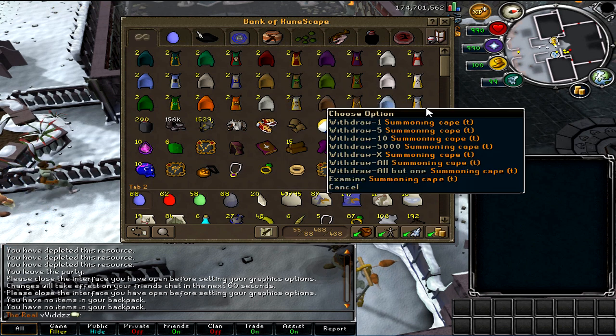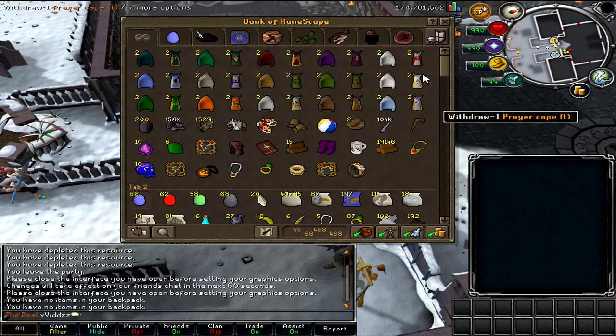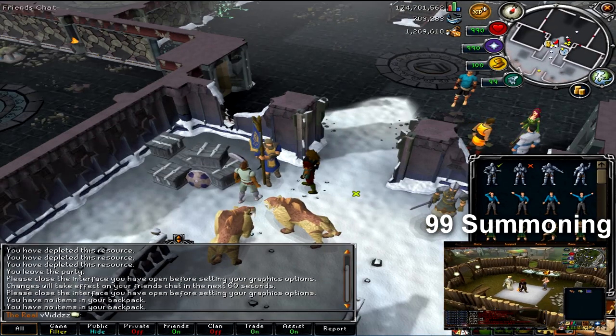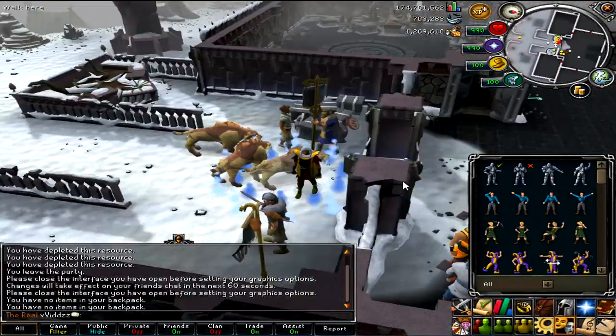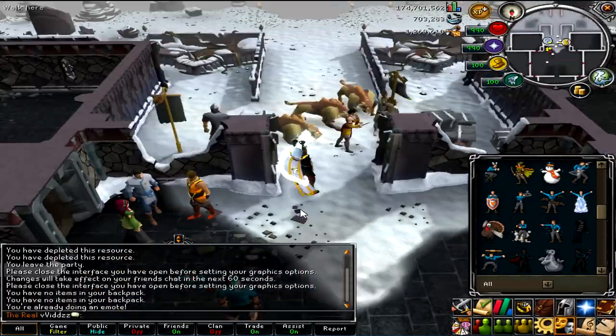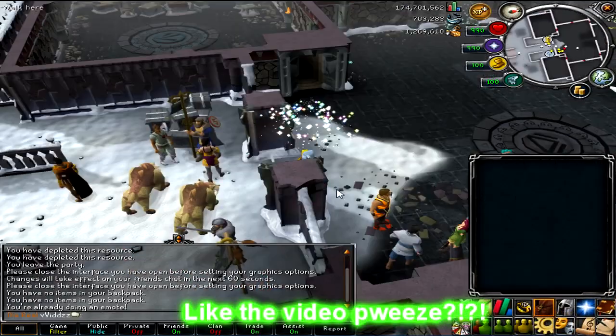I went out and I bought an extra set of skill capes, as well as actually achieving 99 crafting, which was last month I believe, as well as getting 99 summoning this month. If you didn't catch that video, I'll probably link it on screen here. I'm really, really stoked with this skill cape — it's awesome. Let's quickly go ahead and do the emote for you guys because with my new computer I'm able to record in bloom and anti-aliasing and everything, and that looks absolutely beautiful.